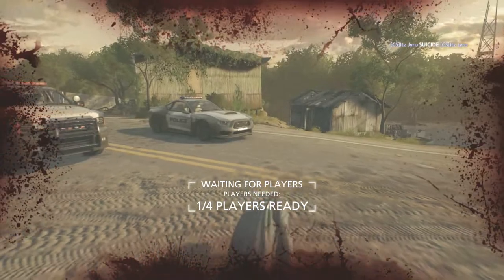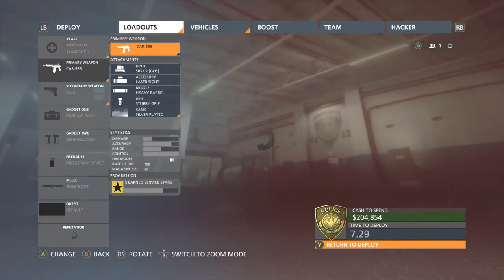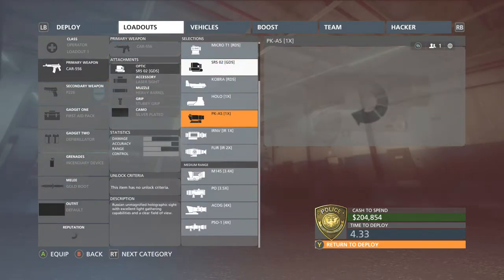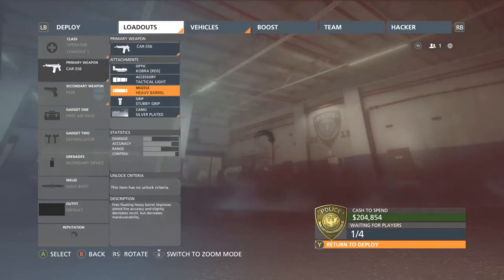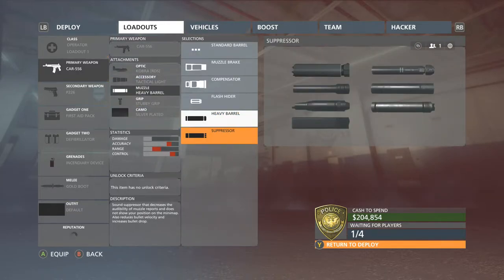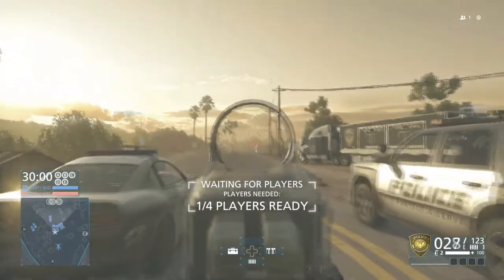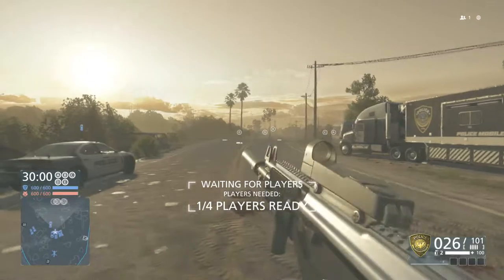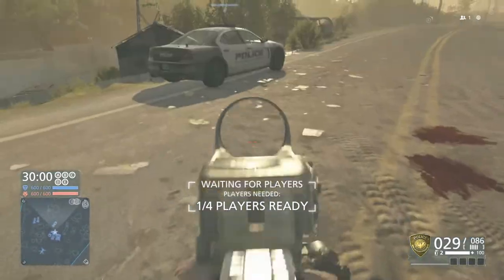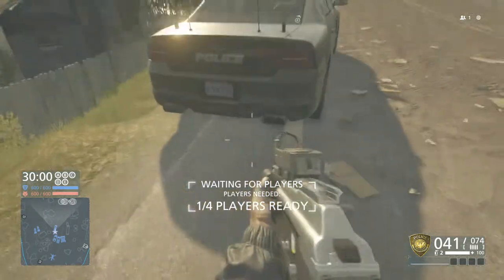I'll switch back over to the flashlight after I do the suppressor, which is what I use on the CAR 556 or Galil ACE 23. I personally like using the Cobra red dot sight. The suppressor kills all your stats, but with the attachments I run it doesn't hurt as much. I would definitely suggest running the suppressor on this gun — I can get kills across the map with it quite easily. Here's flashlight on, flashlight off, flashlight on, flashlight off.